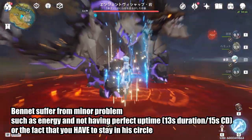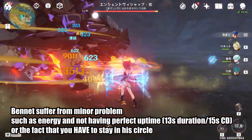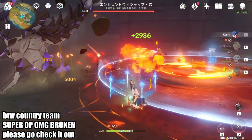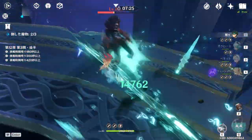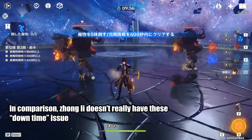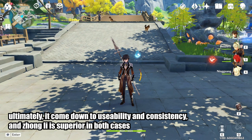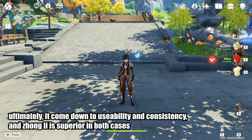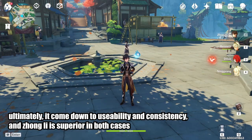Bennett also has cooldown, downtime, and energy costs, or sometimes the enemy just forces you out of the circle — as you can see here where the attack pattern pushes me out. Or maybe you're playing a character that just cannot stay in Bennett's elemental burst circle; Xiao for example is one. Whereas with Zhongli, you just press E and you get a nice shield on top of it as well. Ultimately, it comes down to usability.